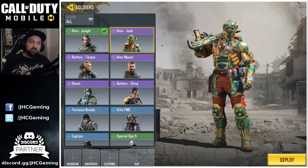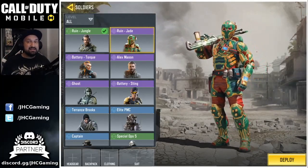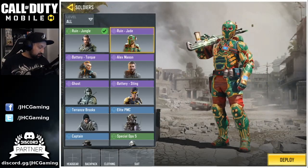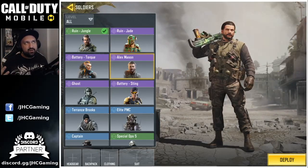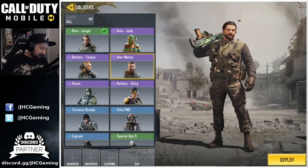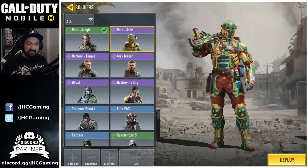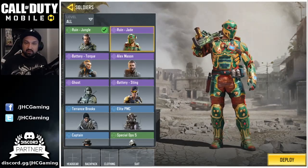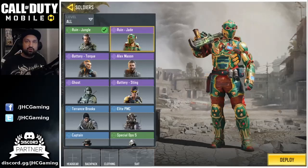The next one is the Ruin Jade — it's in the Season 2 Battle Pass right now. You have to buy the Battle Pass for 800 COD points, but you'll get the Ruin Jade skin and also the Alex Mason skin, so this season there are two skins. Last season it was only one. I really like Alex Mason compared to Ruin Jade. I see a lot of memes on Reddit about it — it's way too flashy and you become a target.